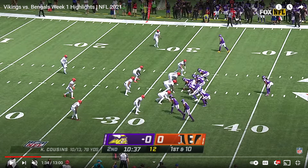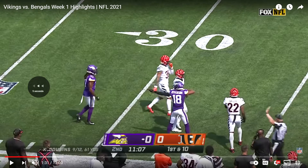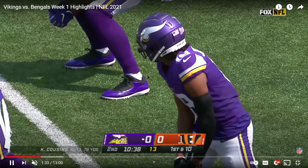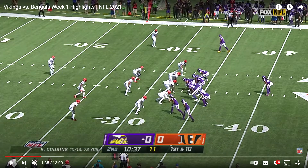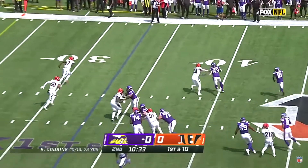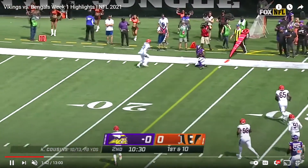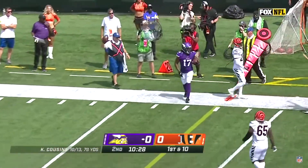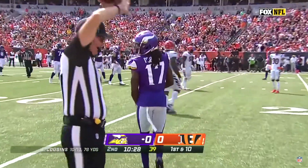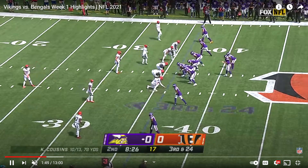Here we get a trick play on an end around and KJ Osborne will end up getting it. But first, watch this block by Tyler Conklin as he comes across the formation and helps seal off this edge. Jefferson sells the run, pulls up, throws it, finds Osborne on the sideline, gets a first down. And now for the rest of the season, even when you aren't playing the Bengals, they have to be aware that you can throw out of those end-around looks.